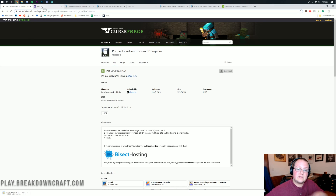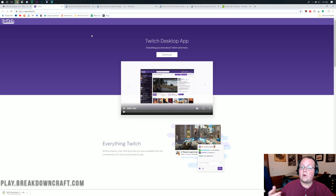While that's downloading, let's go to the third link in the description down below to download the Twitch app, because we need to install Roguelike Adventures and Dungeons locally in addition to with our server. Your friends will also need to install Roguelike Adventures and Dungeons to play on your server. Go ahead and download the Twitch app with the big white download button. It should download a lot quicker than the RAD server pack — 88 megabytes versus 330 megabytes.